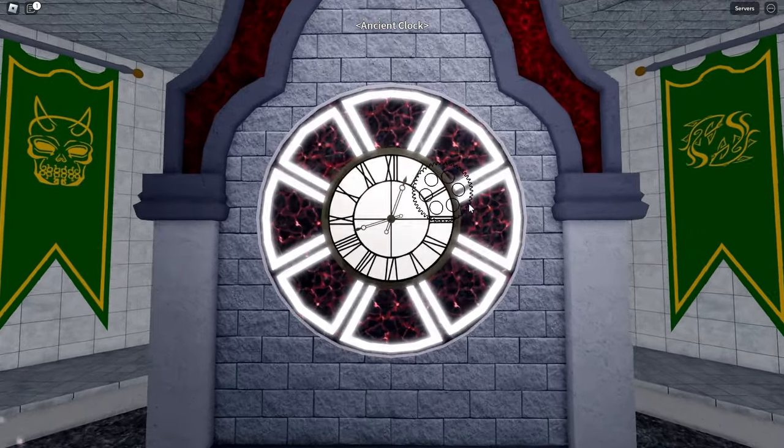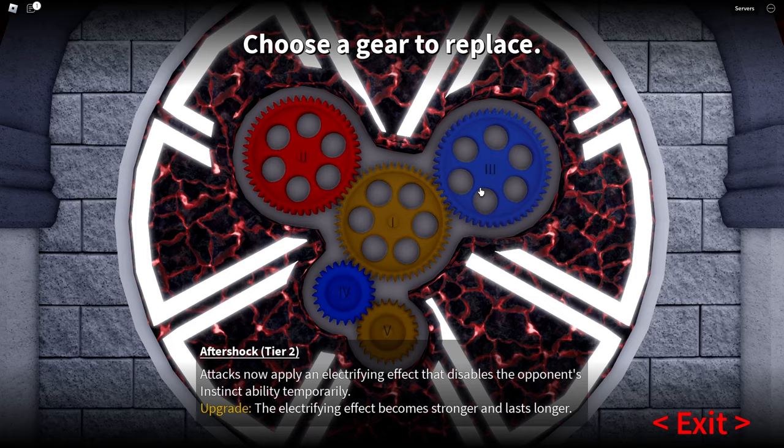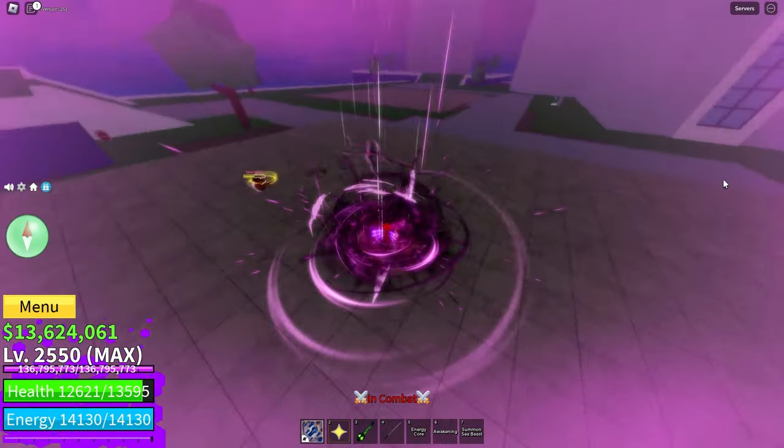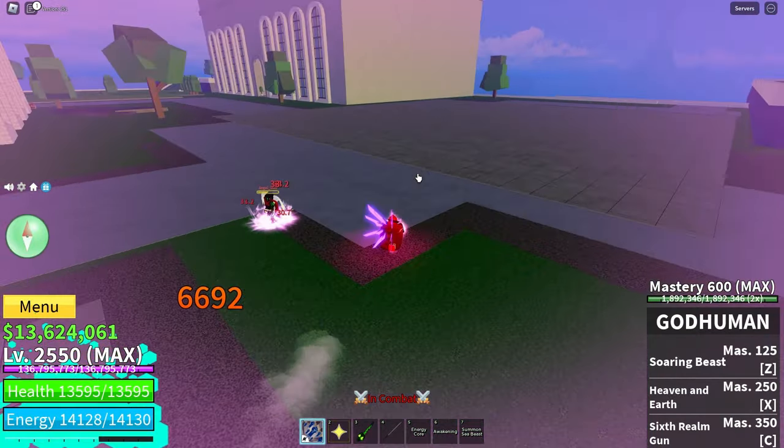Choose the blue gear upgrade for Cyborgs. This choice will equip you with one yellow, one red, and two blue gears on the ancient clock. Following this upgrade, the effects of chain damage increase, and super jump now deals damage without requiring instinct to be enabled.